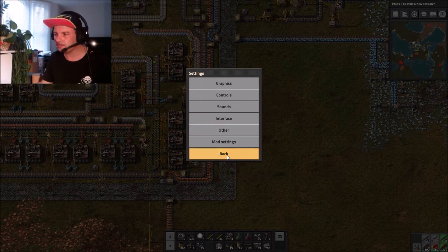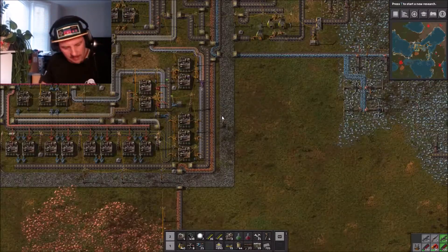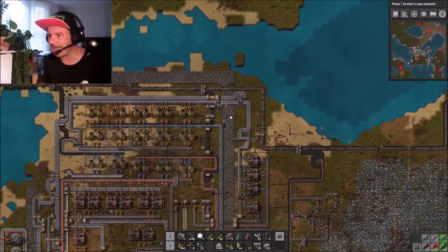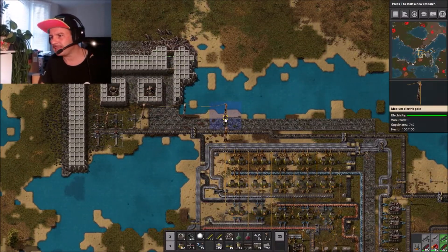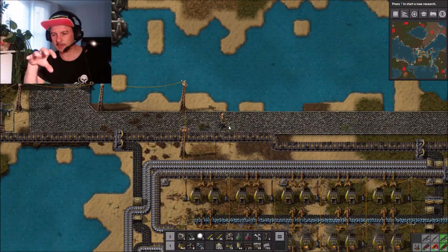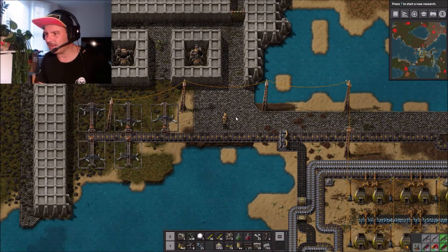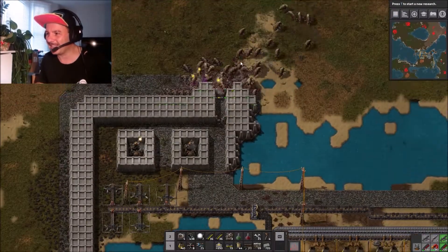We've made quite a few changes to my biter world. We're getting really attacked in the top section. I've been tinkering a lot in between the last episode and this one. These big power poles look lovely. I've increased the defenses here - see the biters come and attack.